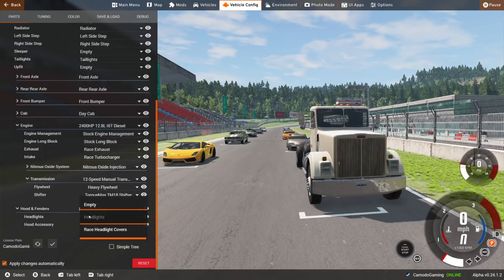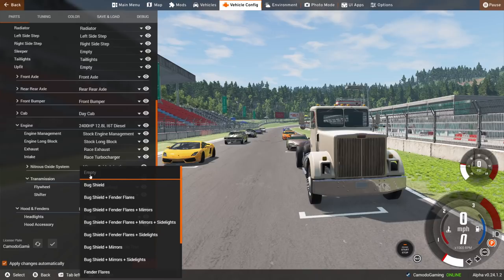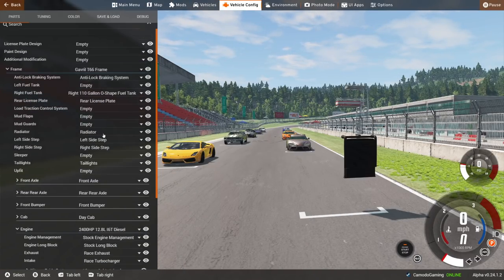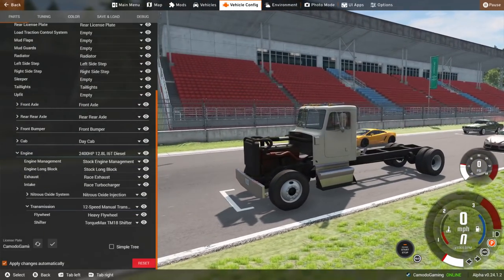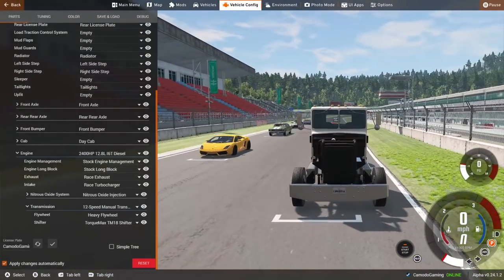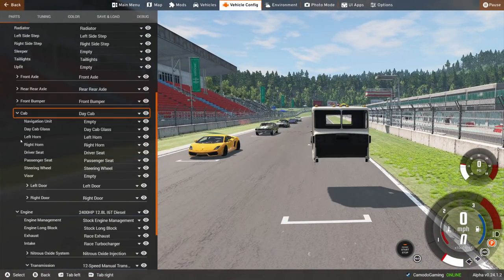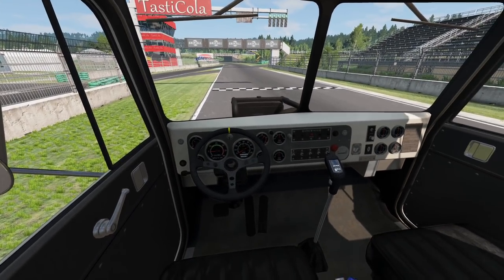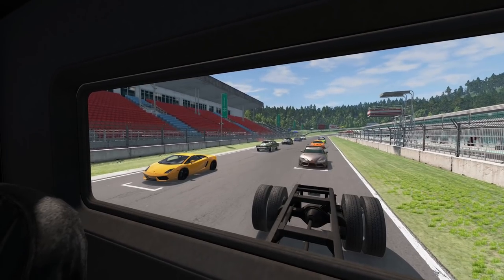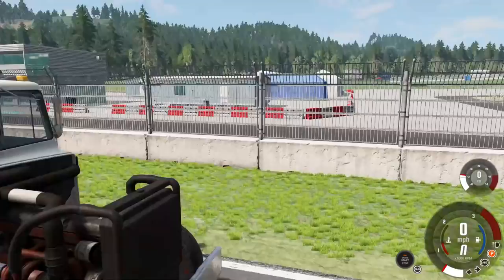We're going to shed some weight — take off the headlights, keep the hood accessory empty, and we might as well just take off the hood and look at that 2,400 horsepower motor. It looks pretty much like the other motor, no cosmetic change. We put one of those fancy racing wheels on here — this looks ridiculous. The Supra's behind us, the Lamborghini is over there, there's a Viper, a BMW. It is stacked. Alright, we are ready to go.